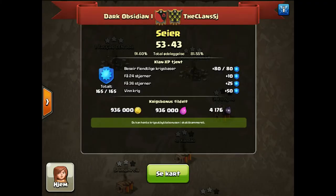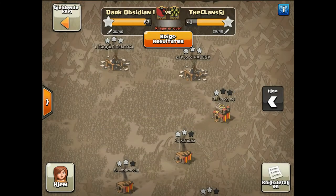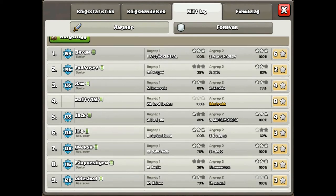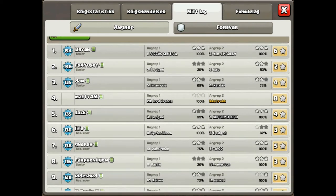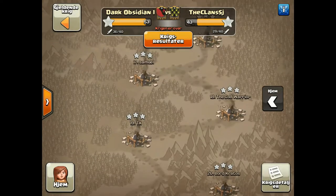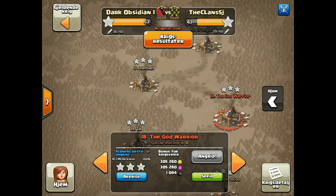Hey guys, Box Man here with another war recap. Against the clan SJ, we came out on top 53 to 43. We did have a little problem — our number four, a Town Hall 10 with higher than 20 heroes, attacked a Town Hall 8 at the bottom. Needless to say, he was out before he could even get a second attack in. Anyway, moving forward, we're gonna start with number 18.